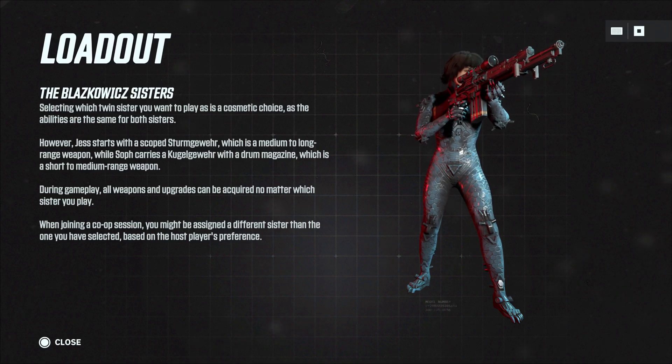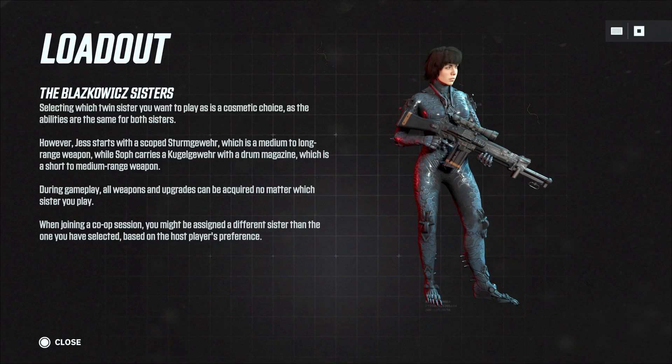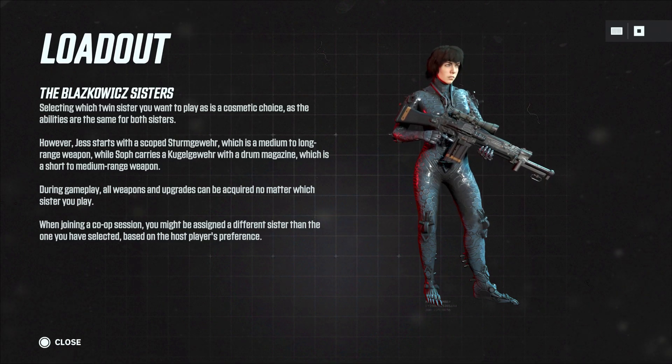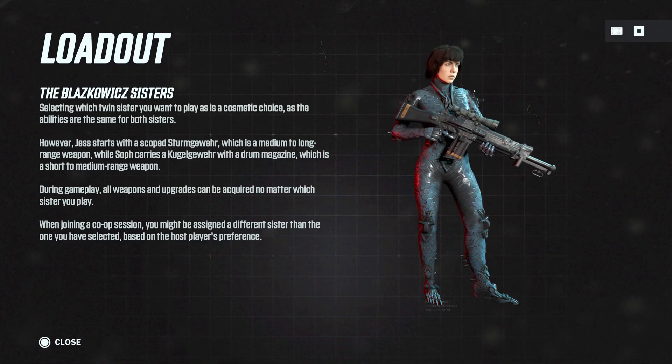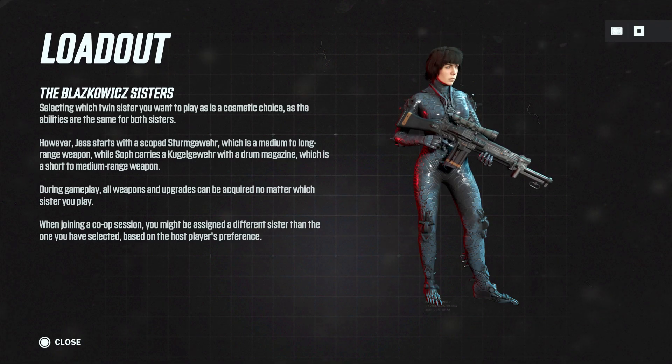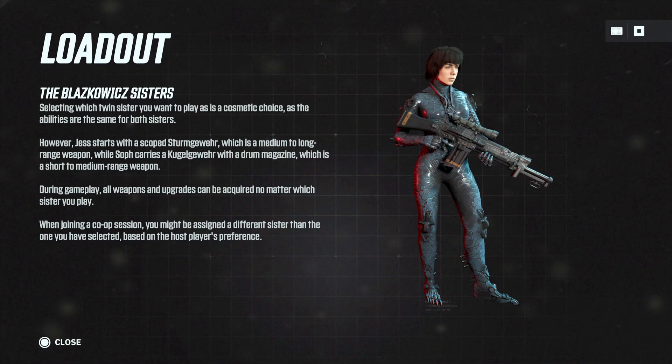Actually, before I do that let's read this. Selecting which twin sister you want to play as is a cosmetic choice — abilities are the same for both. However, Jess starts with the scoped Sturmgewehr, a medium to long range weapon, while Soph carries a Kugelgewehr with a drum magazine, which is a short to medium range weapon. During gameplay, all weapons and upgrades can be acquired no matter which sister you play.